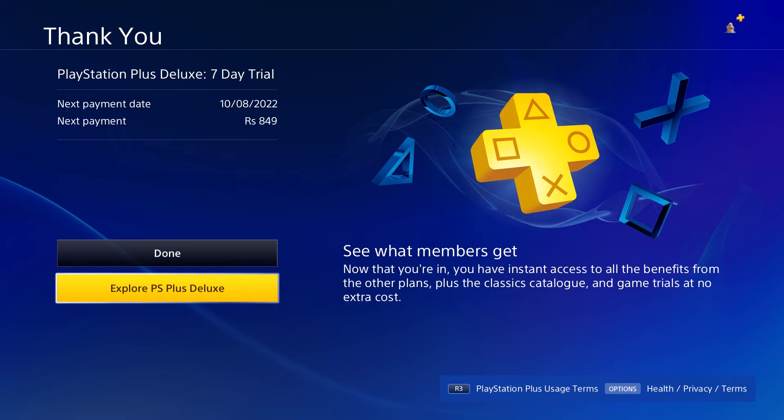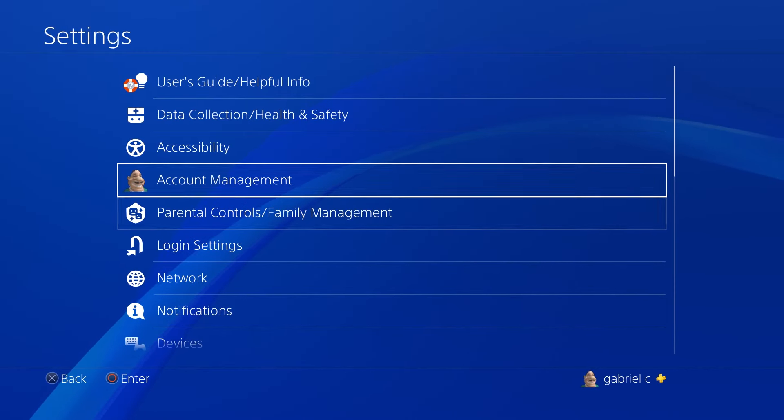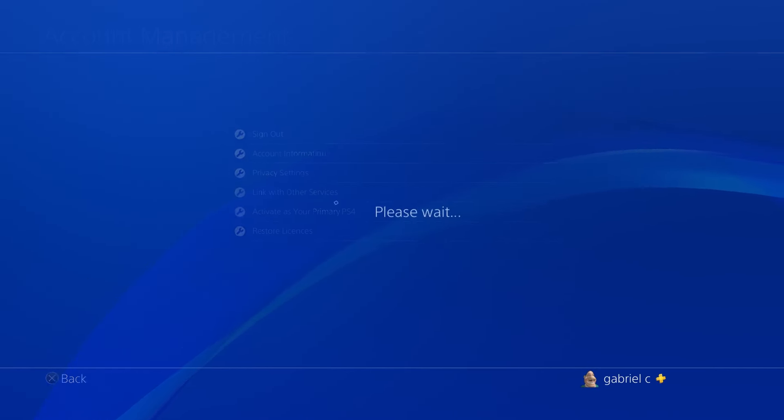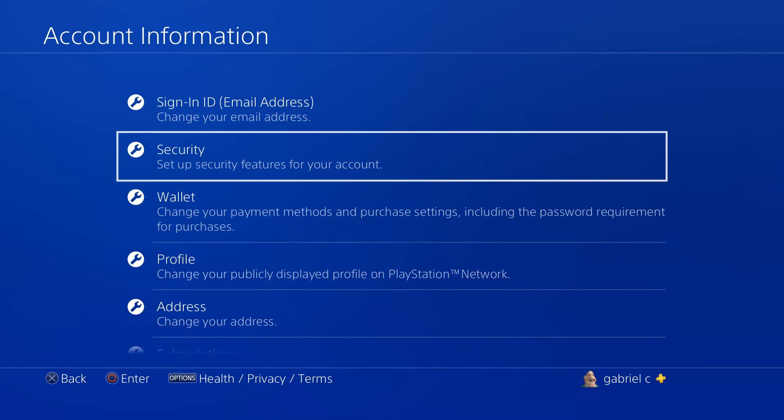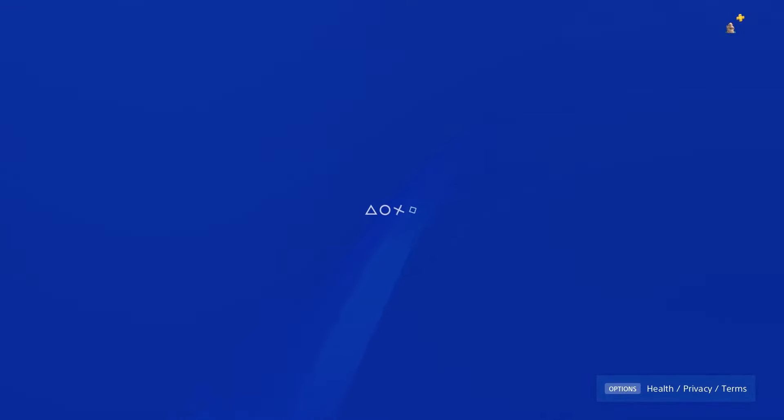We also have an option to explore PS Plus Deluxe right away. But before that, let me show you that I haven't entered any payment information before signing up for this free trial. Let me go back to Settings, then Account Management, then My Wallet — and as you can see, I have absolutely zero payment methods in my wallet. I hadn't typed in any payment information and I could still get the free trial.